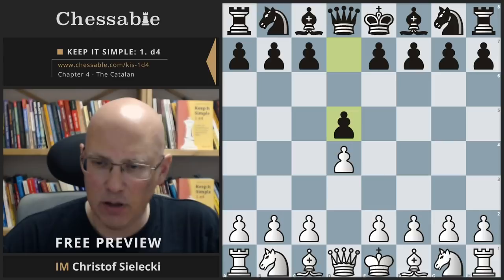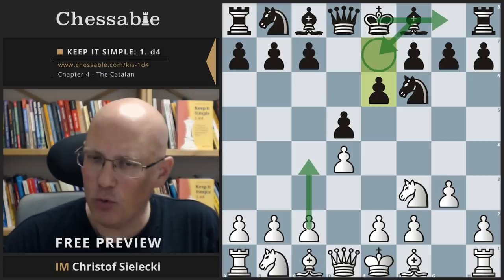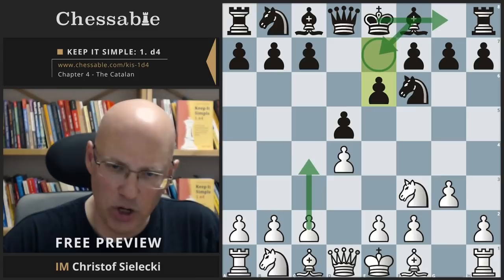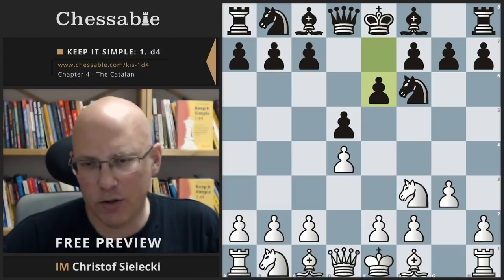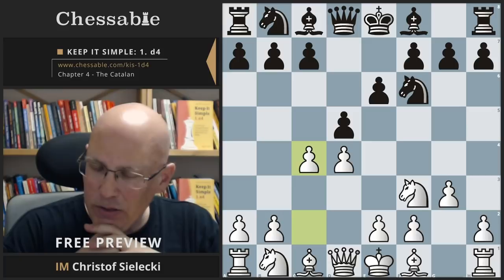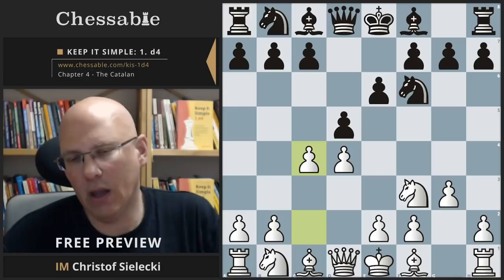After d5, knight f3, e6 is purely transpositional. We play g3, and after knight f6, e6 is the way to castle as quickly as possible. So we play bishop to g2. An important point to mention again about the general move order concept is that here the move c4 would be a main line Catalan, a more traditional and common move order. The difference about playing bishop g2 first is mostly two lines that black now has available.